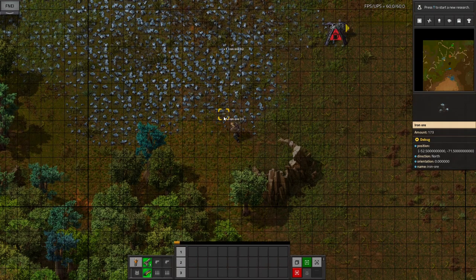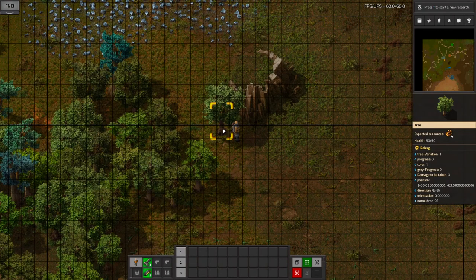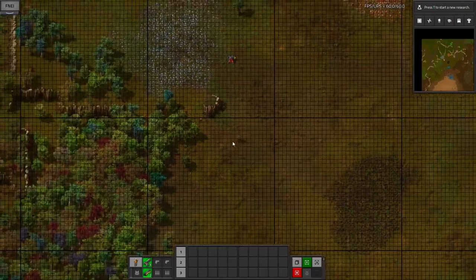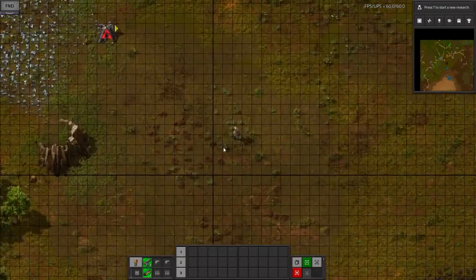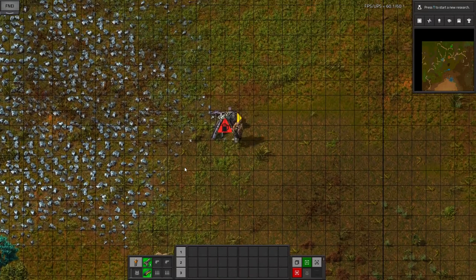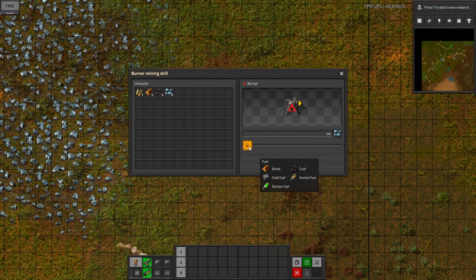I'm going to go up to nine iron ore for a reason that will become obvious in a moment. Then we can do the same on the trees. And then again you can do the same on the coal in the same way you can on the iron — you can see the amount ticking down as we mine. The wood's fuel value is 2 megajoules and the coal fuel value is 4 megajoules, so one piece of coal will last twice as long as a piece of wood for burning.